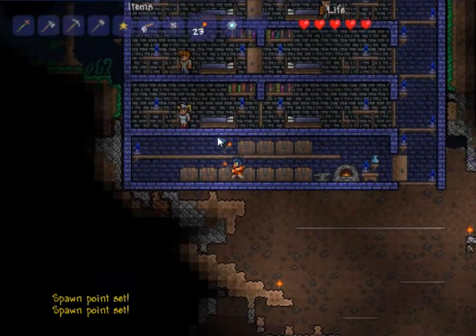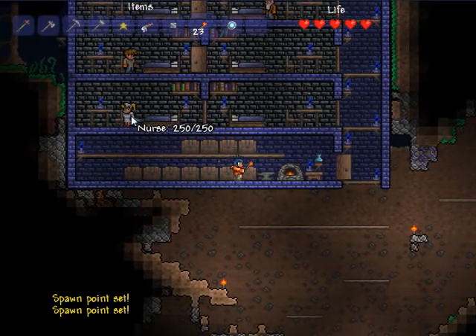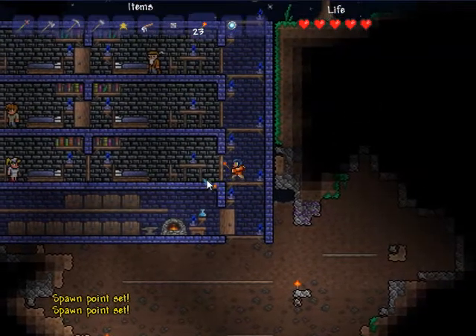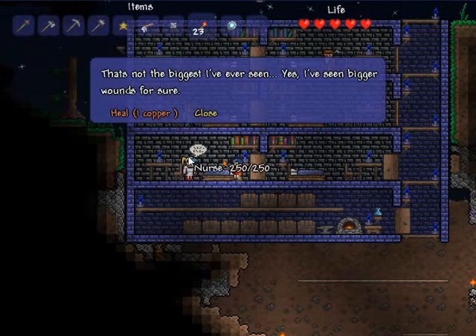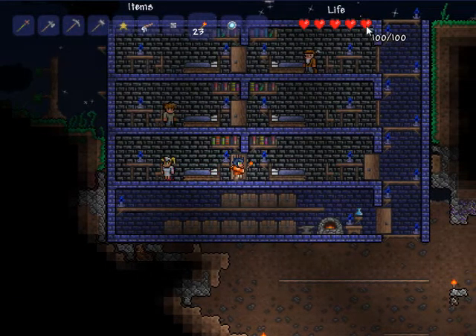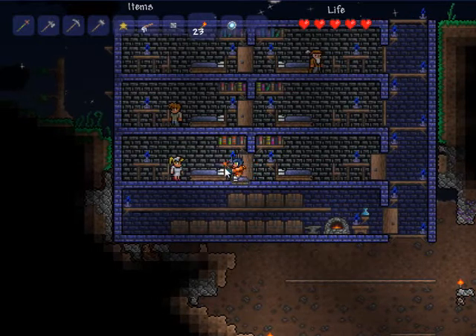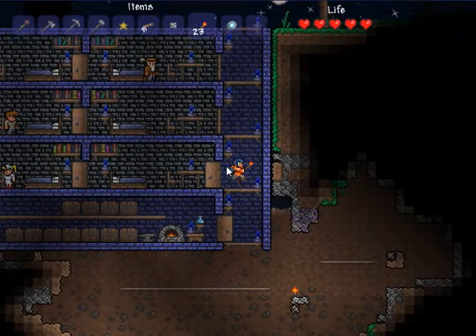I just use one of these beds as a spawn point. I like to spawn near the nurse because when I die I can heal up. Though the nurse spawned when my other character was here, I really shouldn't have her yet and can't actually use her that much. She's useful because when you spawn — say I have 400 health — I still spawn with only 100, so I'll need to heal at the nurse if I have more than 100 health, which isn't very useful yet.